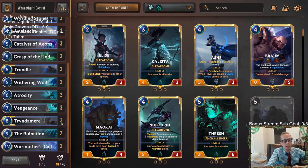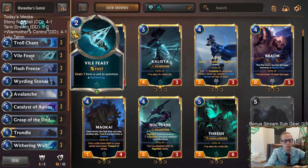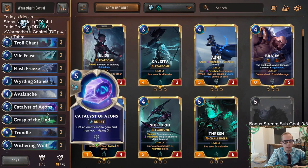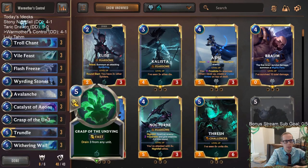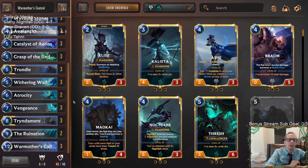Flash Freeze was clutch a couple of times in those games — definitely a big fan of that, especially how fast our deck can end games with Atrocity. You don't have to worry about the card disadvantage with Flash Freeze because we are able to end the game super fast. In the mirror match with these big threats that hit so hard, it's frequently going to be like three mana gain eight life, which is all you need.